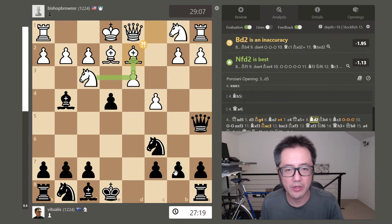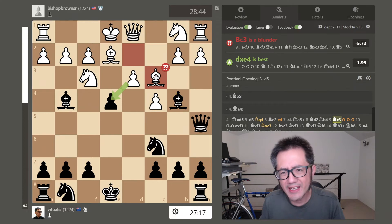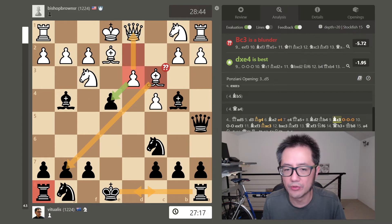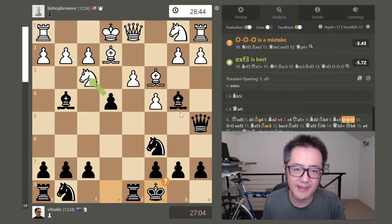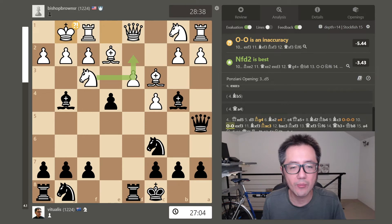I moved my queen with check to get it out of the attack. I expected them to move their bishop, which gave me the opportunity to reposition my bishop — now the evaluation is around minus two, looking pretty good for me. They played bishop c3, which I saw, and I thought that rook isn't doing anything — I'm not going to be scared. Instead I played long castles, pinning that pawn to the queen. Stockfish preferred just taking the knight, but I'm still doing well at minus three and a half.